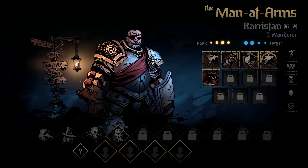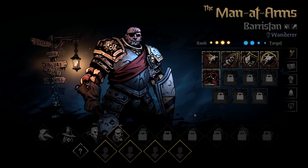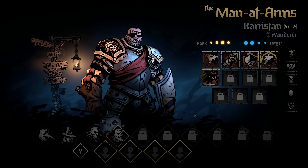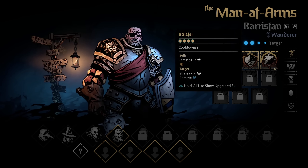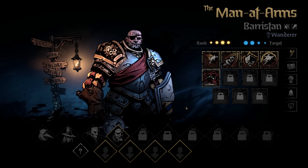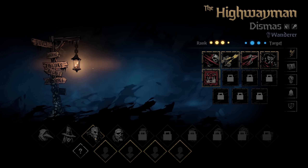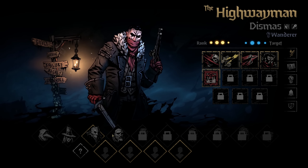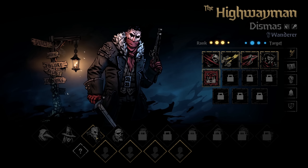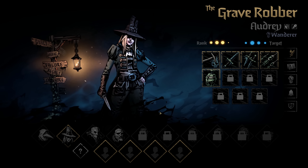One of my favorite parts about this progression system is that it allows you to try and experiment with a lot of different styles and characters, helping you learn them at a slower pace instead of dumping everything on you at once. It's a really smooth way to go from 'I don't know what's going on' to 'let me try this new idea or style for this character.' Work with what you've got for now and keep unlocking new ways to play.